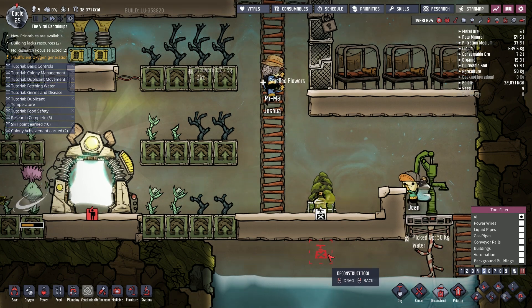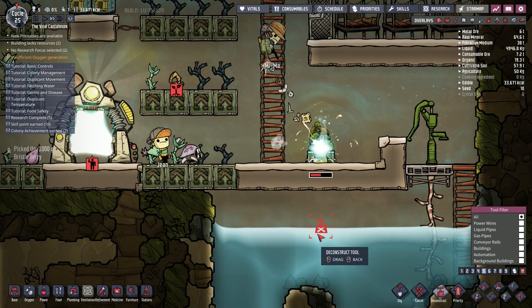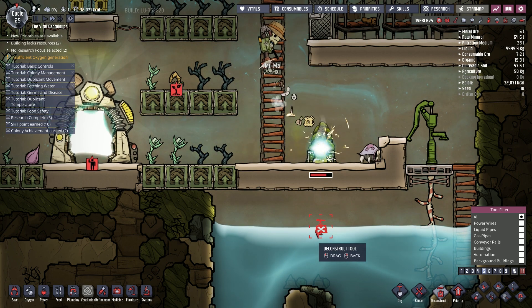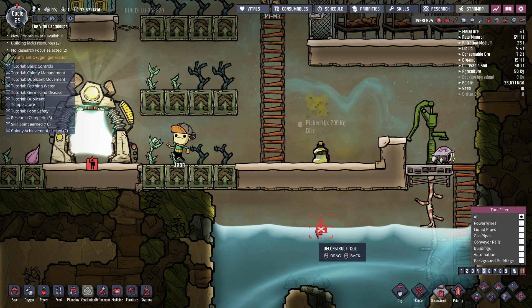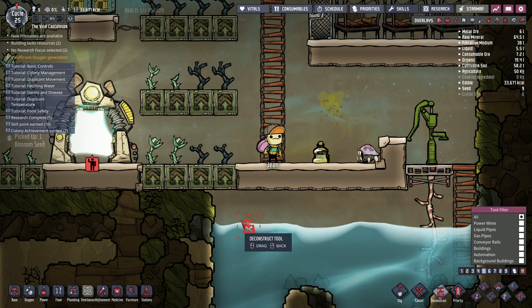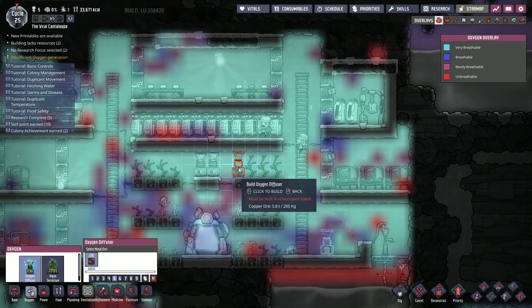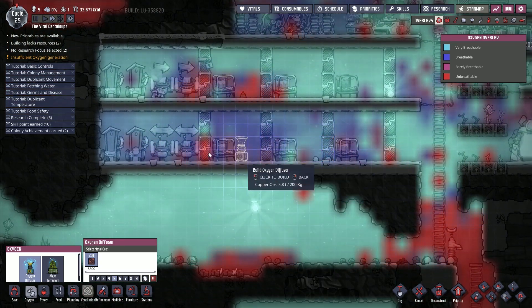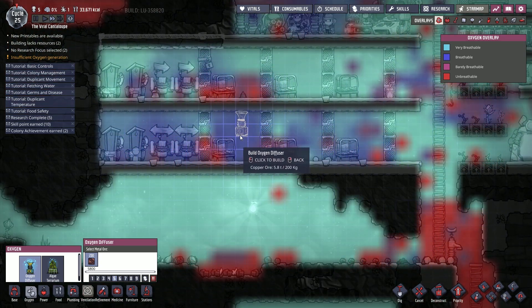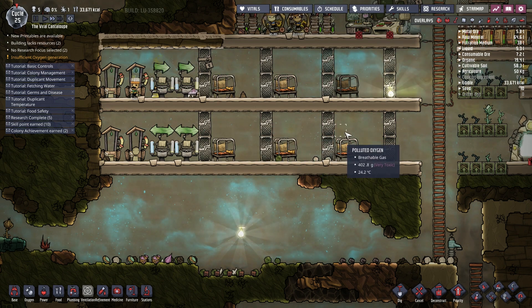These things here are rubbish so we're going to get rid of those. The thing went the wrong way around, there we go. Instead we're going to put in some more oxygen diffusers - we'll put one there, we've got a couple in the middle of the base here anyway. It looks like we're kind of struggling for breath.